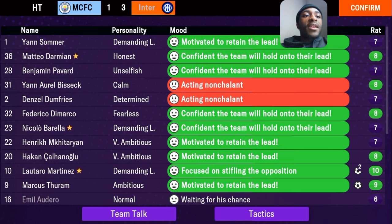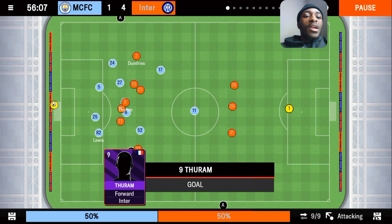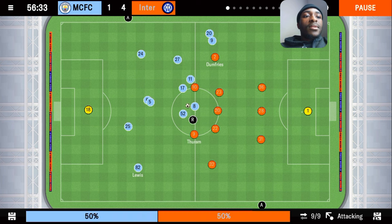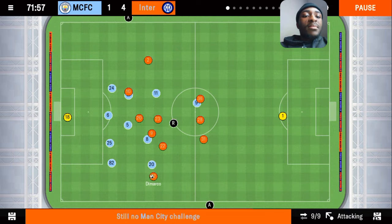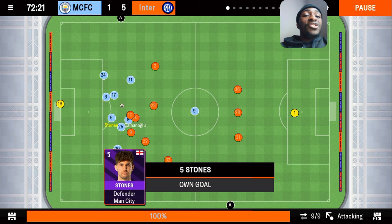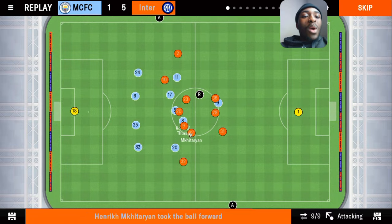That's the first half done — let's get into the second half. Barella on the attack, Dumfries, beautiful — a great header for Marcos de Ramos. We're on the attack again, Mkhitaryan to DiMarco, a good cross into the box and John Stones scores an own goal. We are beating Manchester City 5-1!